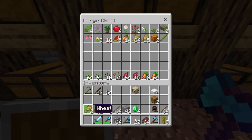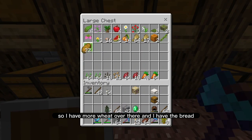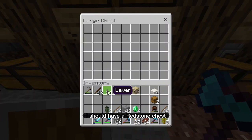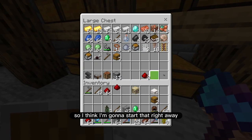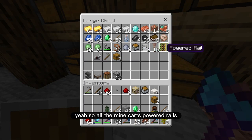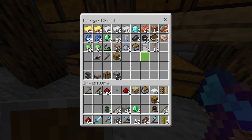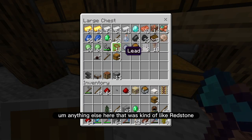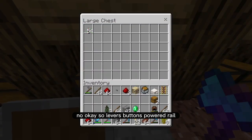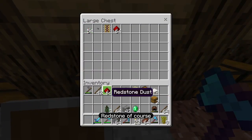Let's see — I have more food, more wheat over there, and bread — I'm going to put that away. I should have a redstone chest, so I think I'm going to start that right away. So all the mine carts, powered rails, anything else that's kind of like redstone. Levers, buttons, powered rail, redstone of course.